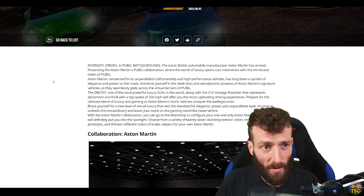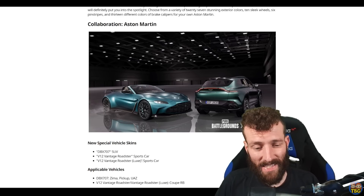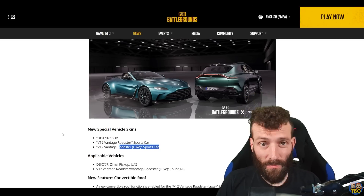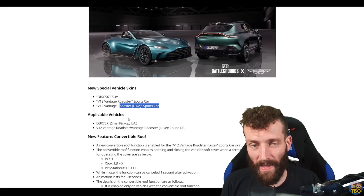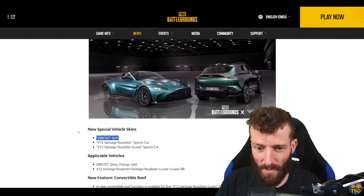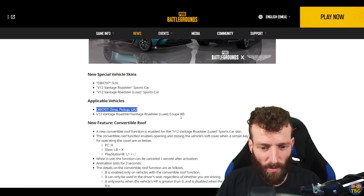There's a whole separate article on the PUBG website about the Aston Martin collaboration — I'll put the link below — but basically there are three different vehicles you can get. There's the standard Roadster sports car, then there's the luxury version which also has a convertible roof you can close and open plus a spoiler on the back, and it can take more color skins, kind of like how the McLaren one worked. There's also an SUV if you want to pretend you're doing the school run. The SUV will replace the Zima pickup or UAZ skins, and the Roadster goes on the coupe RB just like the McLaren does.